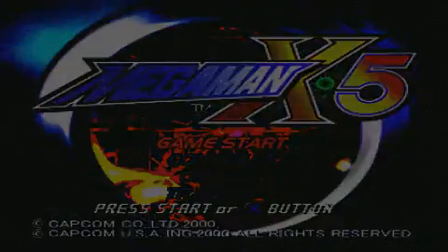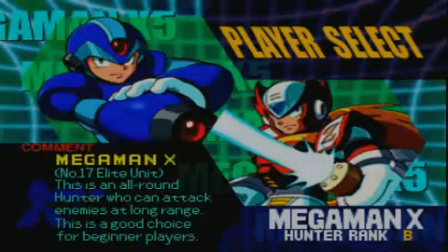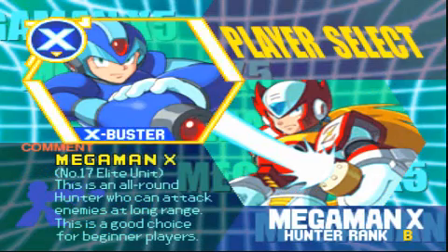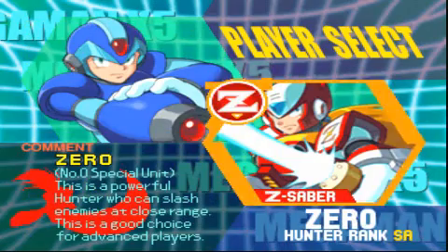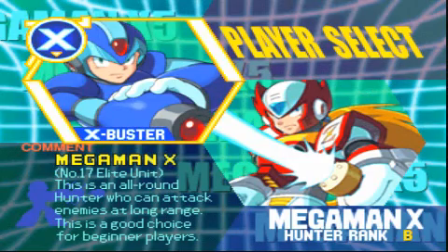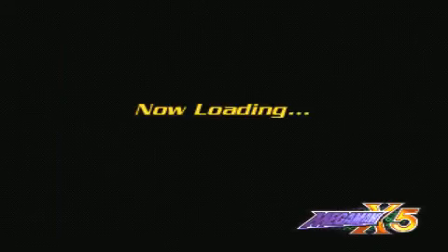So we're going to start a new game. Now here, it really does mean you get one thing depending on who you start. Here you get the use of the buster. With this one you get the fourth armor. So we'll be playing this starting off with Mega Man, at least giving him a set of armor.